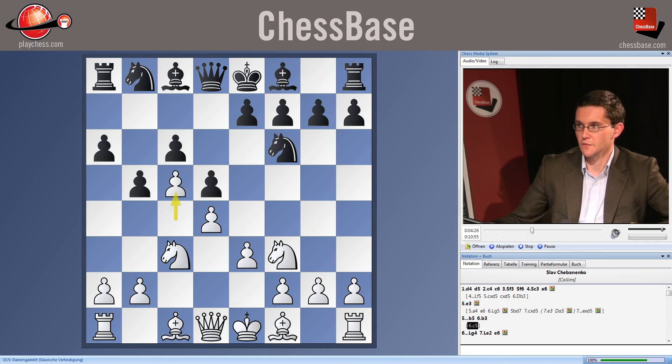A more interesting line for White is to play c5, which quite aggressively gains queenside space. White prepares b4 and a4, hitting the pawn chain on the queenside. In some positions White might even be prepared to sacrifice a piece for two pawns on the queenside by taking on b5, leaving very strong pawns on b4 and c5 ready to run up the board.